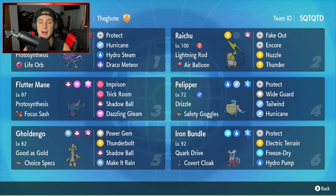Fourth Pokemon is Pelipper with Drizzle and Safety Goggles. It's going to help this team out tremendously. It gives Raichu the rain so Thunder can hit, and it gives Walking Wake the rain so it can use Hurricane and get a boost from Hydro Steam. On top of that it has Weather Ball, Protect, Wide Guard, Tailwind for speed control, and Hurricane for its lone STAB move.